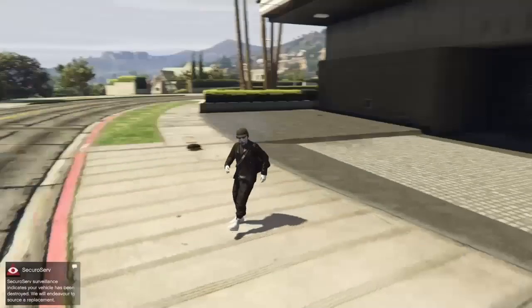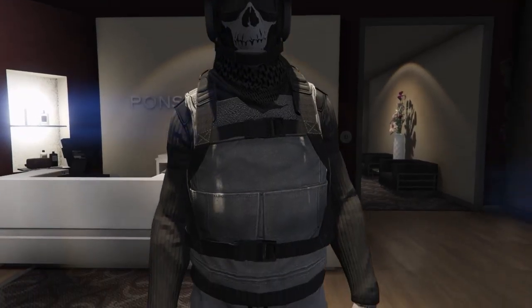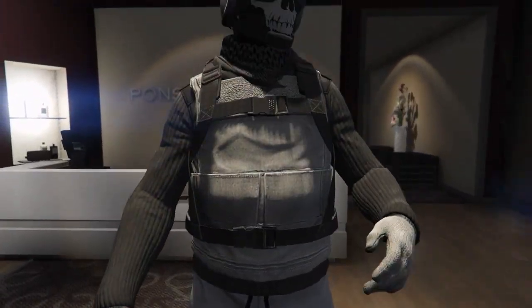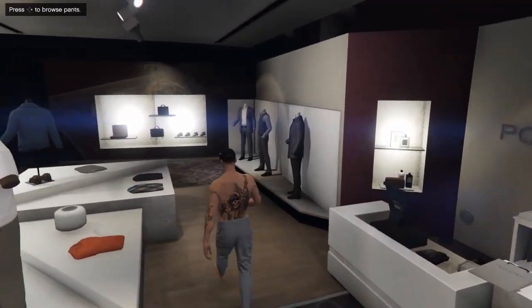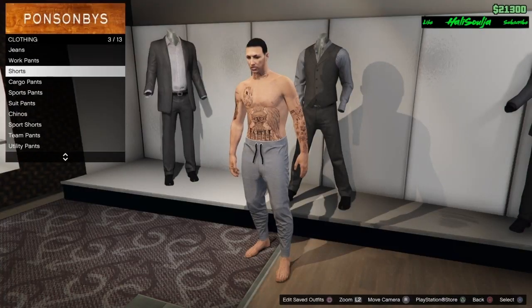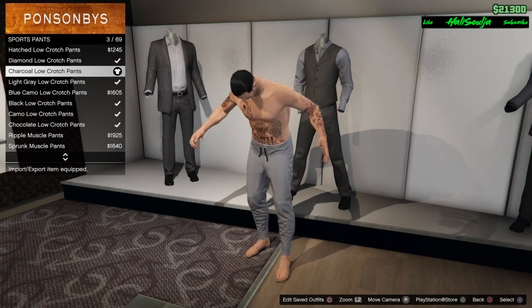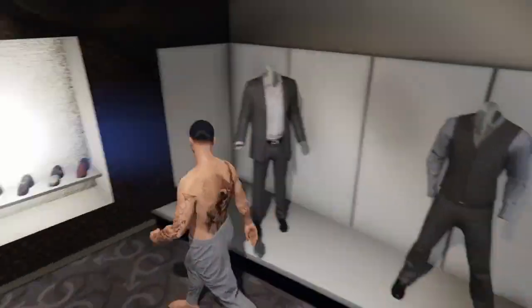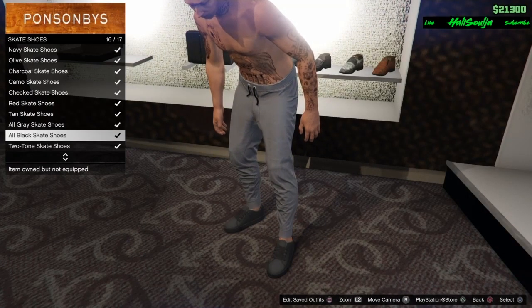For this outfit you gotta start out with the gray sports pants. Go to pants, clearly the sports pants, and put on the charcoal low crotch pants. Once you got those on, go to shoes - the skate shoes - and put on the all black skate shoes.